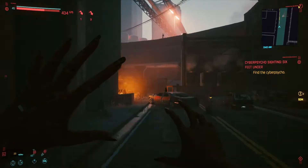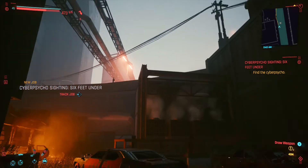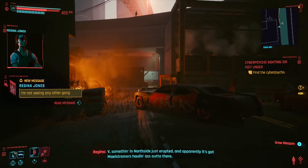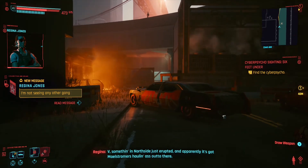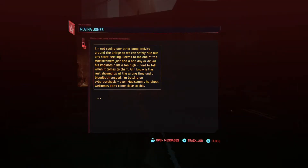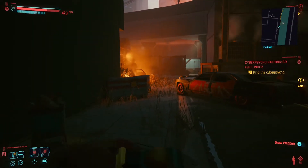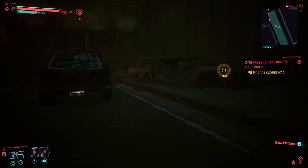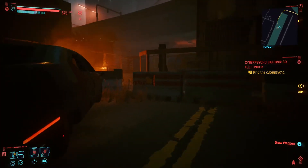Oh my god, where did that car come from? I thought there were a bunch of parked cars up here and someone's just fleeing the scene. Cyber psycho — we've done a ton of these, I think we only have a few left. Regina is trying to research these cyber psychos; something glitches out in their cyberware and makes them go crazy, makes them kill people. They might not even be bad people — they just had a brain crash or whatever.